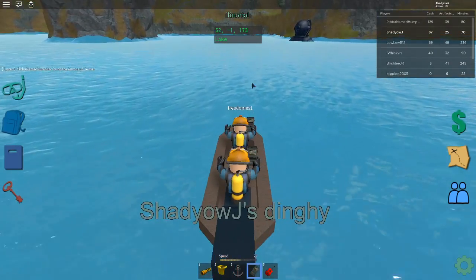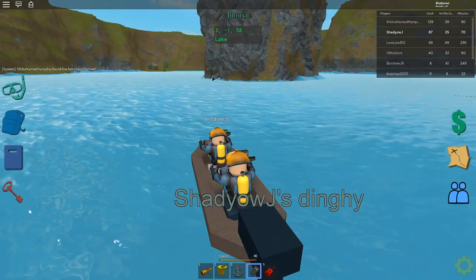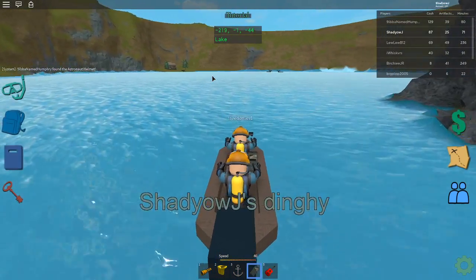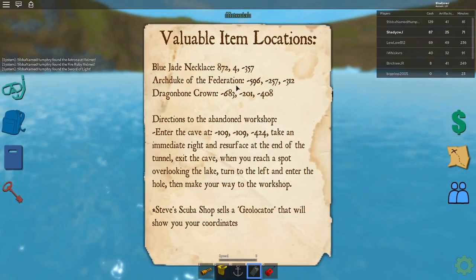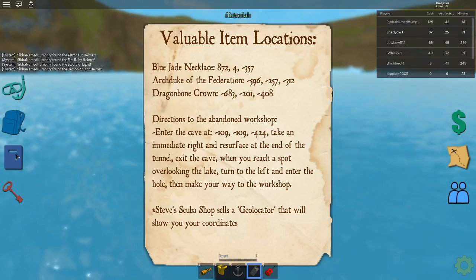If we go forward right now, that number gets lower — so it must be right in that direction somewhere. What if it's in the toxic location? Then what do we do? Let me check again — valuable items: minus 5, 9, 6, minus 3, 1, 2.